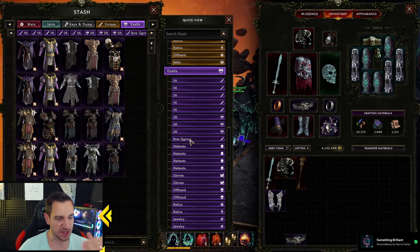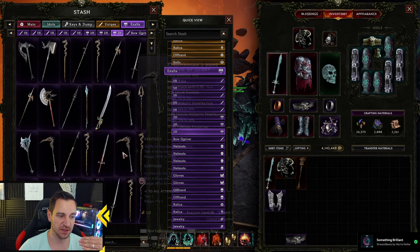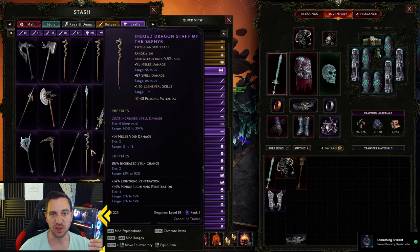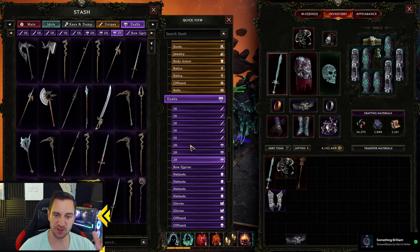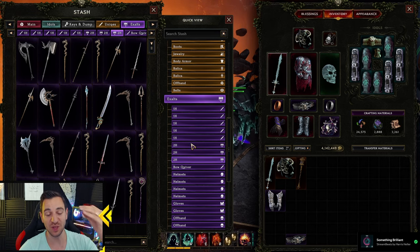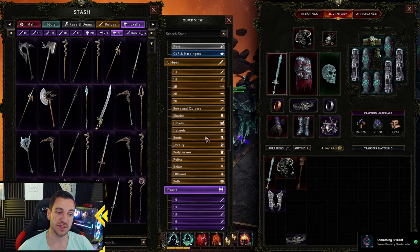Exalted items, when you go through them and they have good affixes — especially when they have at least two Tier 6 or two purple affixes, meaning two of them are Exalted — always pick these up, you never know when you can use them. Even if it doesn't have that, if there are good numbers on it, get them. Just put them in the stash tab. Always hoard your items, you will need them later. Your stash is shared through your account unless you play SSF.